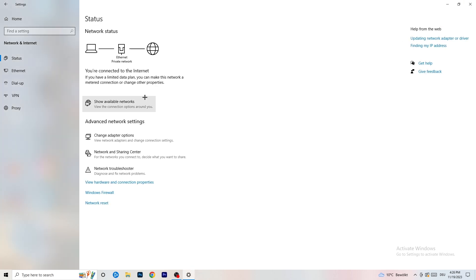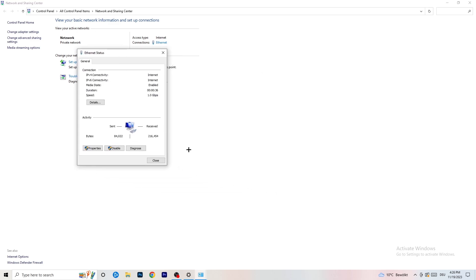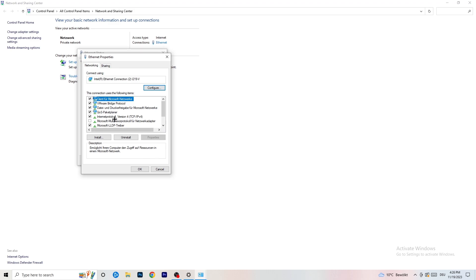Now go to 'Network and Sharing Center.' You can also click on 'Troubleshoot Problems' here to let Windows find any related issues. Click on your active connection — it will be shown in blue, whether ethernet or Wi-Fi. A window will pop up where you can click 'Diagnose' to check for problems. If there are none, click 'Properties' — remember, you need administrator mode enabled.